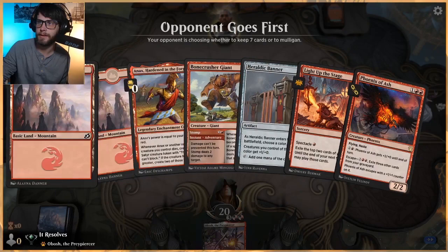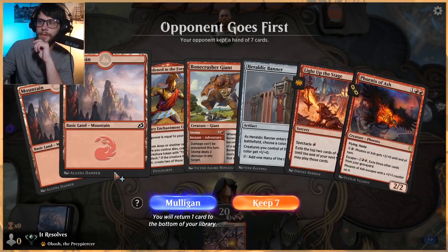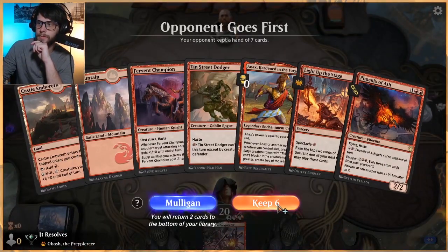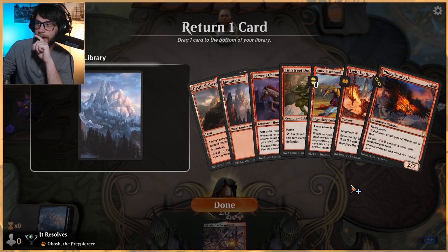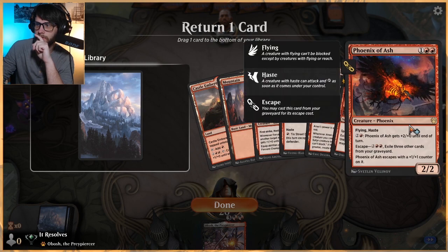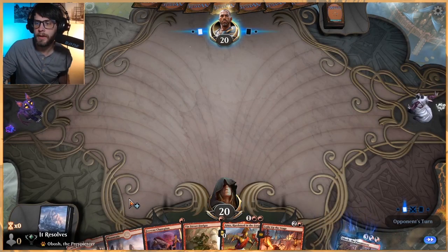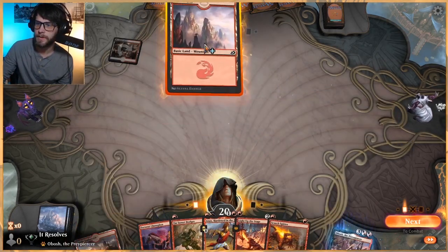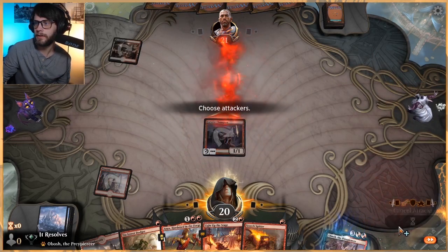Oh, this hand — it's not good, I don't think we can keep it. It has too many three mana threats. But this is much more reasonable. What do we put back is the question. I hate to put back Phoenix, but I kind of think that that's the right call. Not 100% sure on that. We're learning — not gonna be 100% correct in this one, but that's okay.